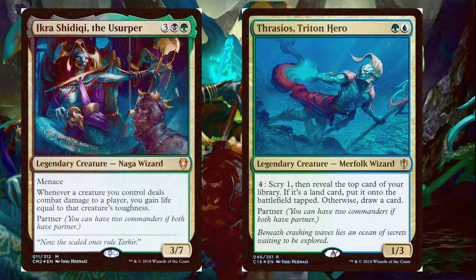So Ikra Shidiki the Usurper is 3, a green and a black for a 3/7 Naga Wizard with Menace, and it says whenever a creature you control deals combat damage to a player, you gain life equal to that creature's toughness.